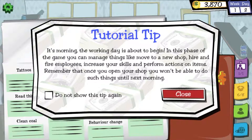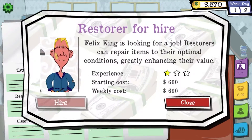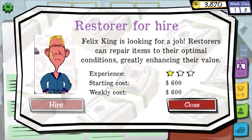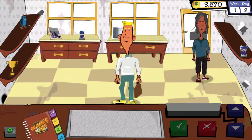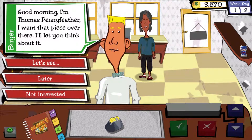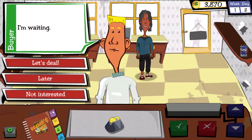It's morning, the working day is about to begin. Analyst for hire, shop for rent, ooh — restorer for hire. I think I only have one person. Alright, let's not show that tip again. Good morning, I'm Thomas Pennyfeather — I want that piece over there. What does he want? A collectible toy, worth 250. Okay, let's deal.